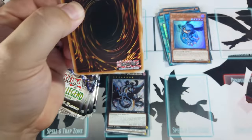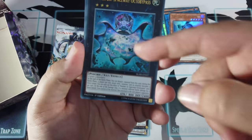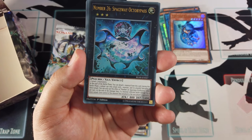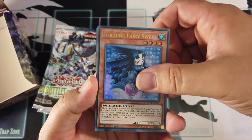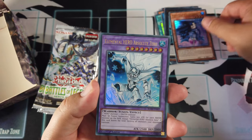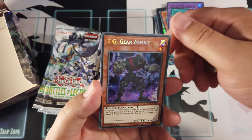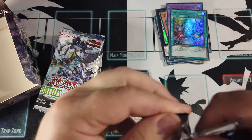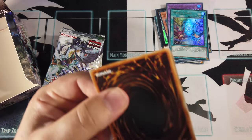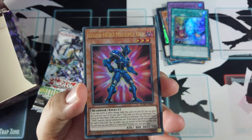Whilst I'm doing this, why don't you guys tell me in the comments what you're looking forward to — is it the Battle Wasp stuff? Any Number cards, like Spaceway Octo Bypass here, which is quite nifty? I like these packs where you get Ultras and Secrets, but at the same time I hate them because you keep getting secrets — but it's never the ones you want.